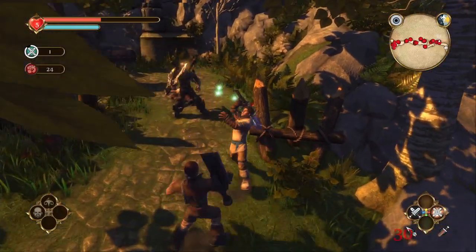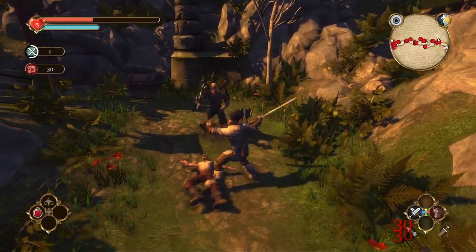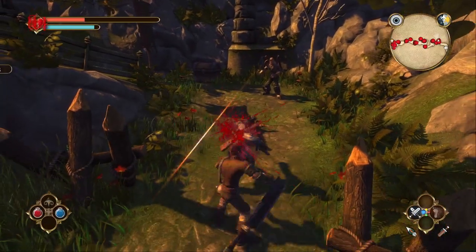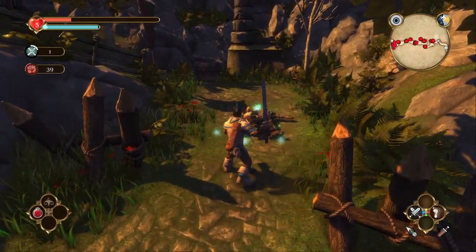I'm just going to play through — this is the Bandit Camp Quest. For those who are familiar with the original game, this is where you're coming back to find your sister, who you originally thought was dead, and you're now trying to find out exactly where she is and what happened to her.